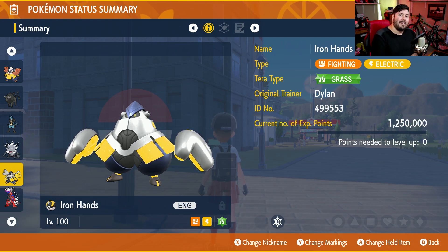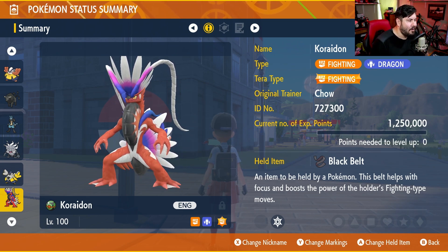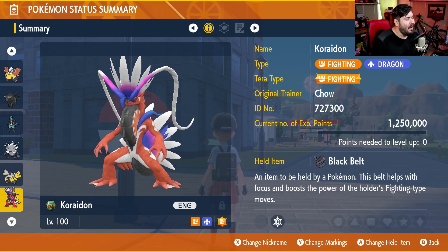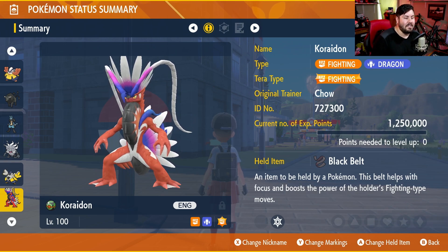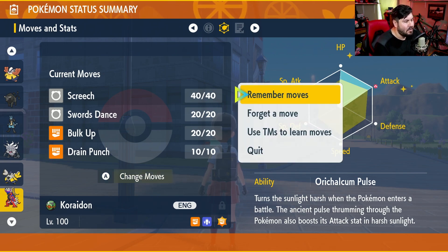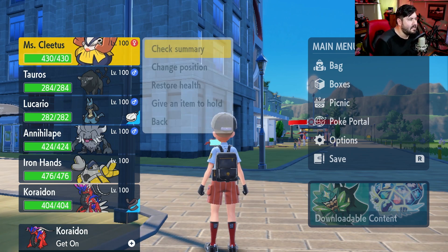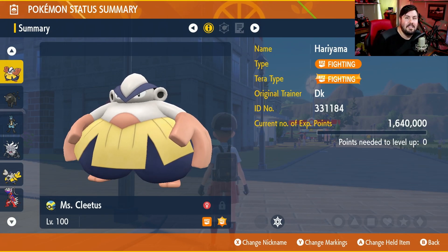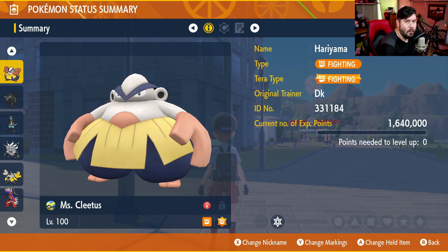For my Scarlet players, I've got an exclusive one for you — bust out your Koraidon. We've used Koraidon in the past in 7-star raids and it's worked incredibly well; this one is gonna be no different. It's Fighting and Dragon with a Fighting Terra-type. Shell Bell, max EVs in physical attack and HP, Bulk Up, Drain Punch, Swords Dance, Screech, Close Combat. These six Pokemon in any capacity are probably going to absolutely roll through Reelaboom raids.